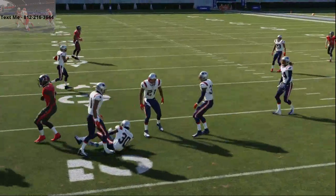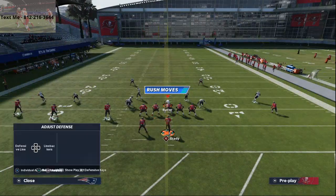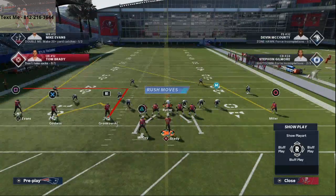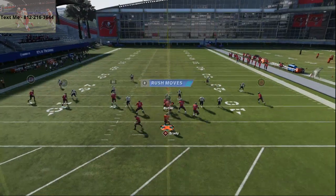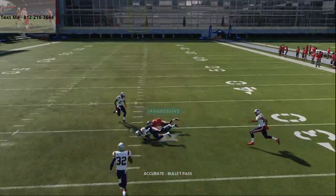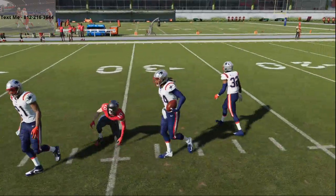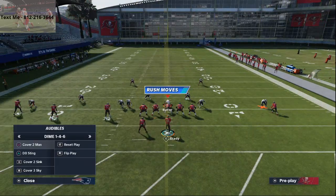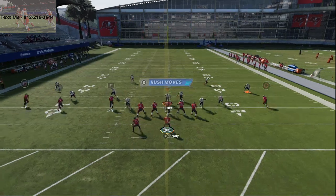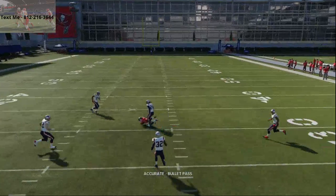The thing that makes this route so powerful, in my opinion, is what it does against zone. Obviously it does good against man — which you need — but it does really, really good against zone. This little sail route right here — click on — and if we go to standard cover-three sky, Scotty Miller motions in, click on, and he's going to get that inside position every single time against zone.